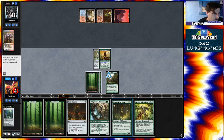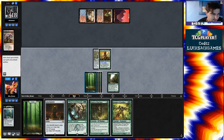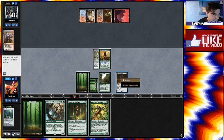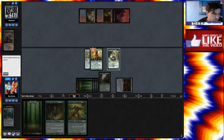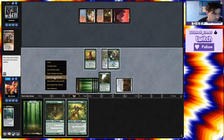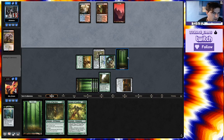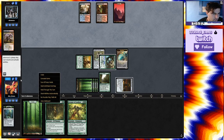We're going to go ahead and pay a bunch of life to keep all these again. I think I should have played that differently, oh well. Here's Whisperwood Elemental. Move the Boots over to Whisperwood, get in there with both. I'm feeling like we just want to apply more pressure. We'll see, though. Next turn I think we get to...